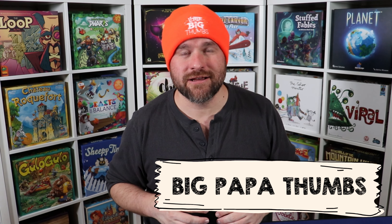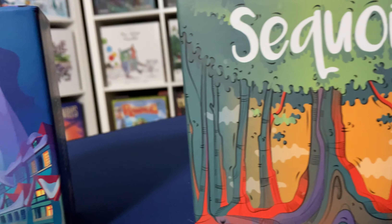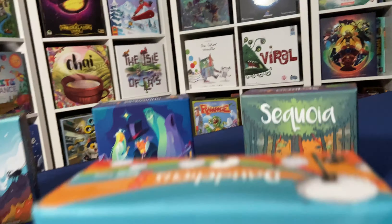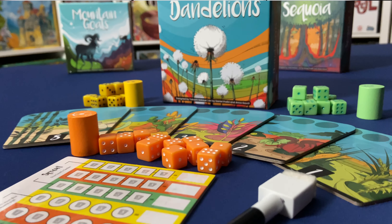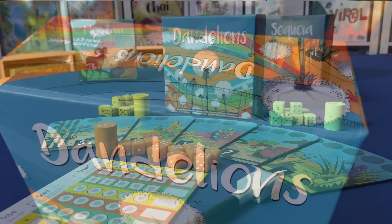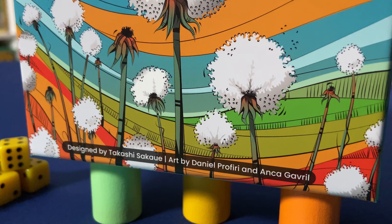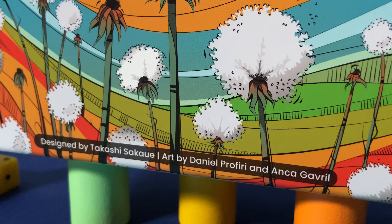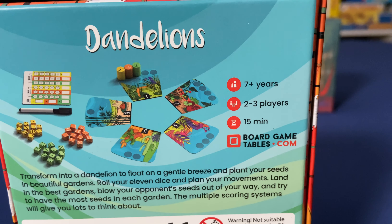The Small Box line of games from BoardGameTables.com has been one of my most pleasant gaming surprises of 2022. Mountain Goats, Ghosts of Christmas, and Sequoia have truly been delightful discoveries in recent months, and now that line of games is expanding with Dandelions. This game is designed by Takashi Sakoe with artwork from Daniel Profiri and Anka Gavro.